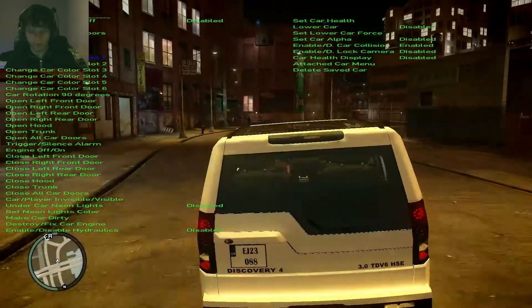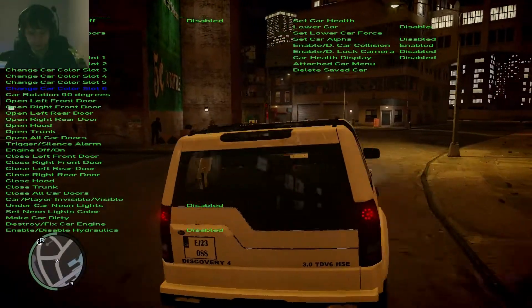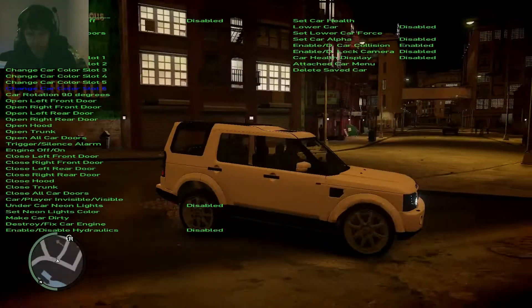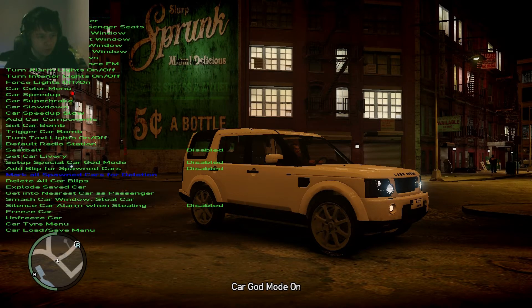Let's change it to a white car. You can do this with a mod. If I move the camera around, what I'll do is fix the car, put it in god mode and put it in special god mode.